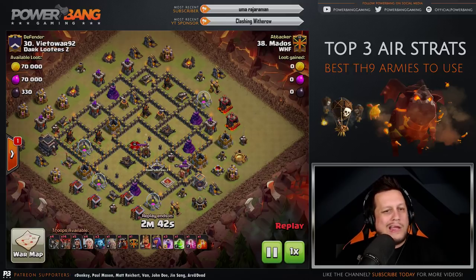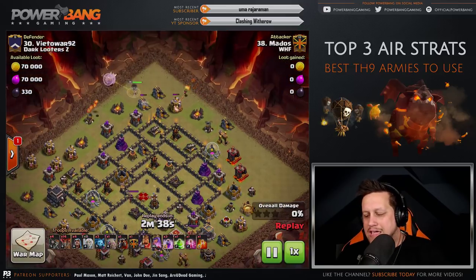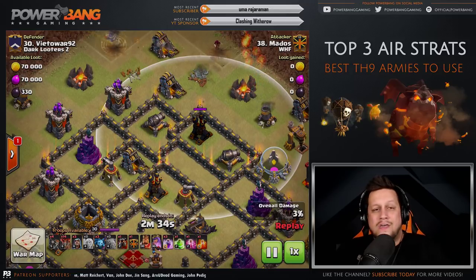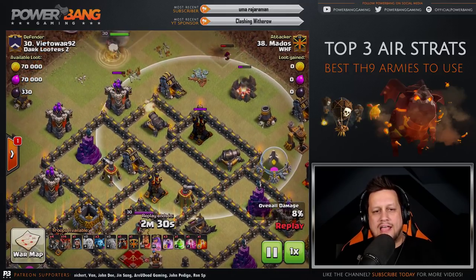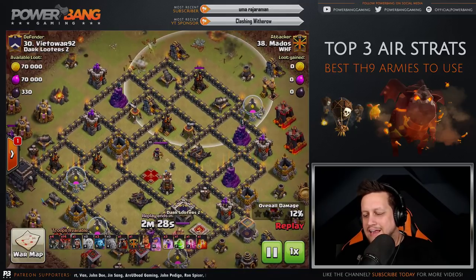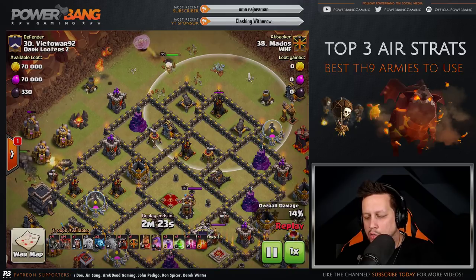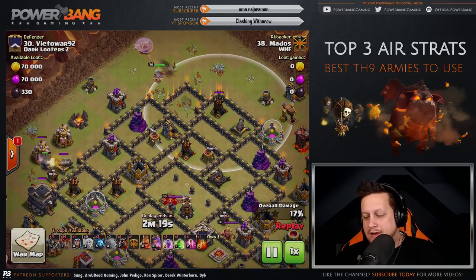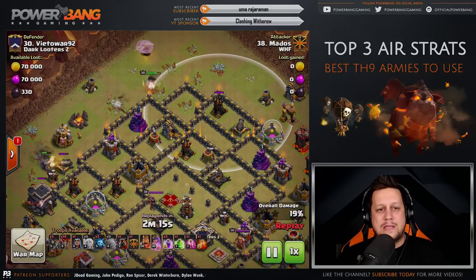On top, he starts off on the edge at the farthest out air defense, staying away from them with the healers — you don't always need to target them directly. The Queen walks down the wall. She goes away from this air defense, keeping it out of range of the healers. He sends in a test Wall Breaker, targeting the wall there. The Air Sweeper is actually helping, pushing the healers back away from the two air defenses, which is perfect.